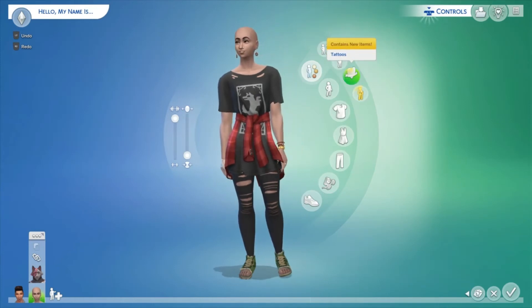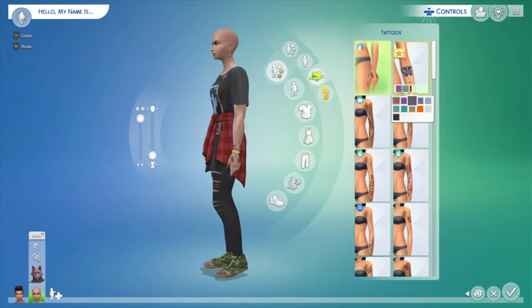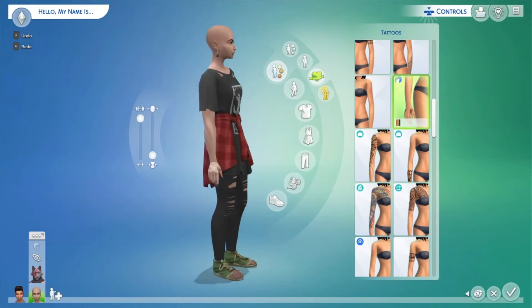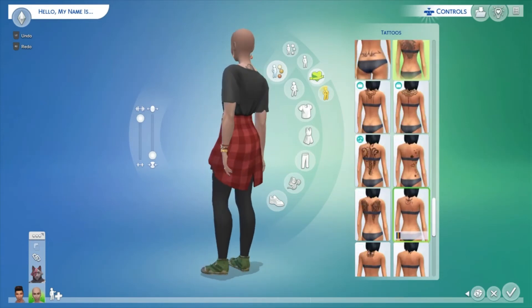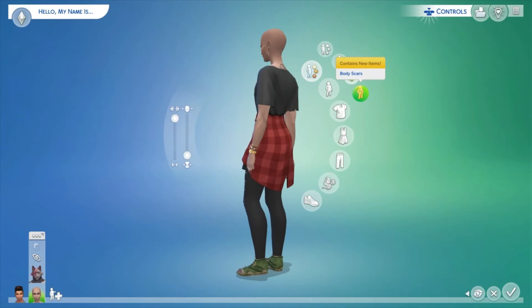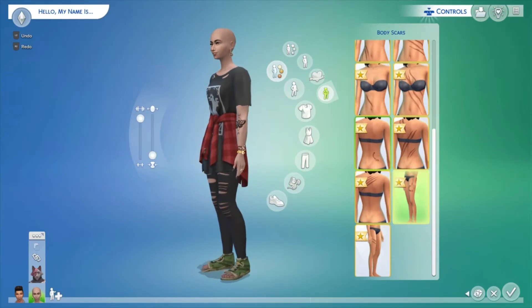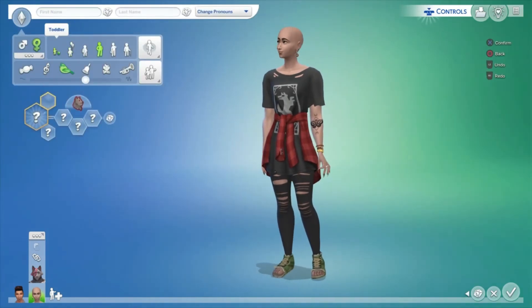We also have some new tattoos: one with dirty hands, a really adorable butterfly I spotted in the trailer, and a back tattoo. There's also the dirty hand design, though it's hidden by the bandages. Plus there are new body scars — bite marks, scratch marks, loads of different options for storylines where your Sim was bitten or clawed.